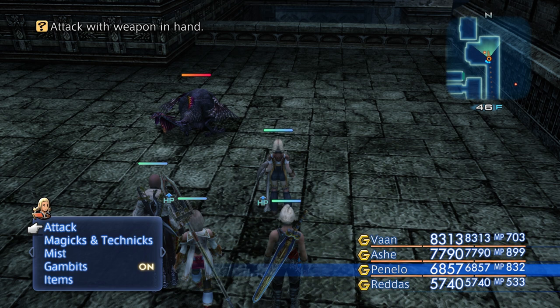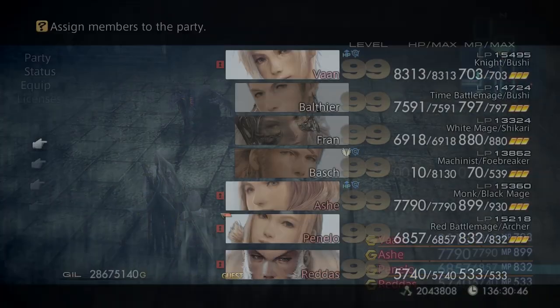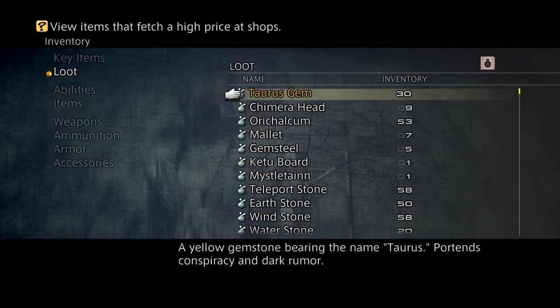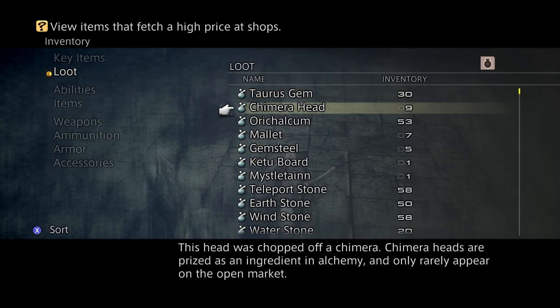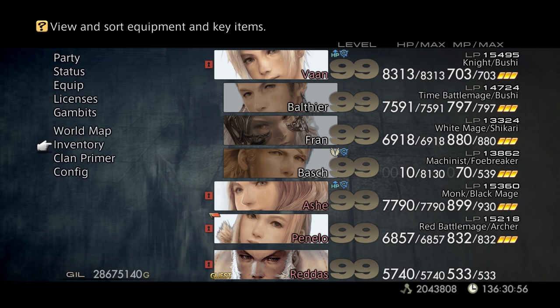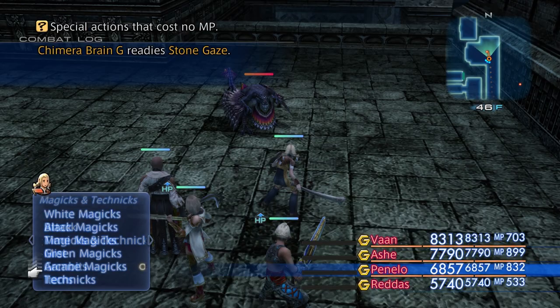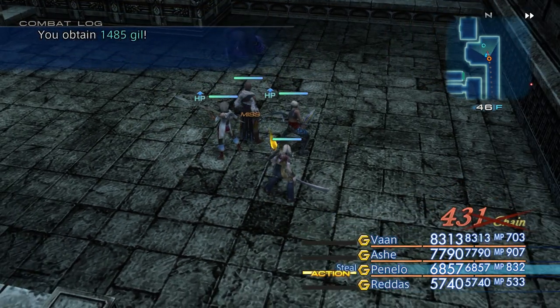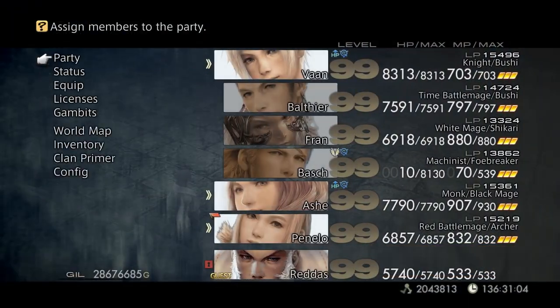First things first. For the Stone Blade, you need a Taurus Gem and a Camara Head. You can get both of these ingredients from this enemy right here.